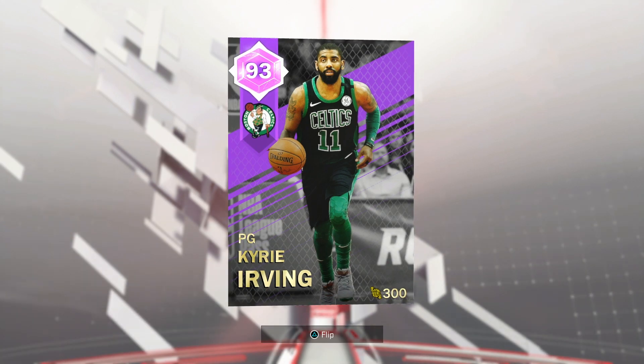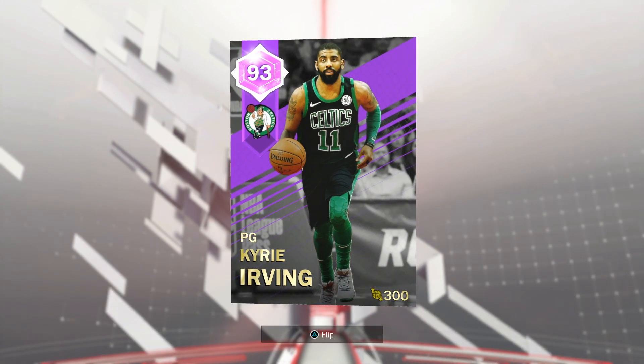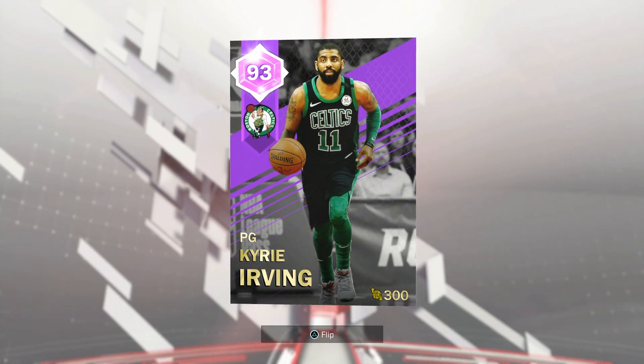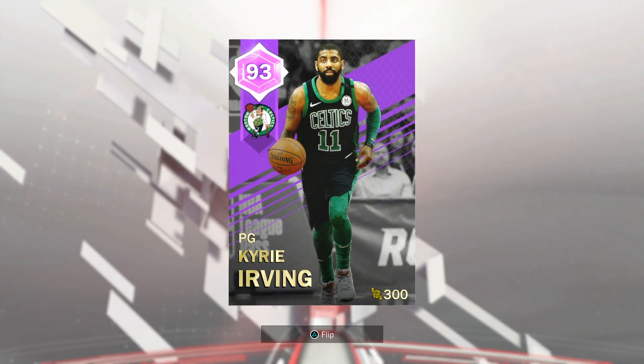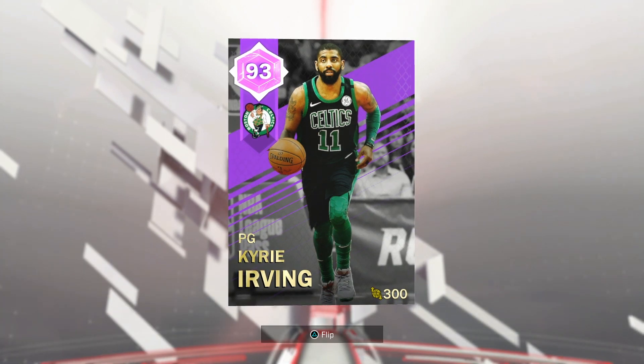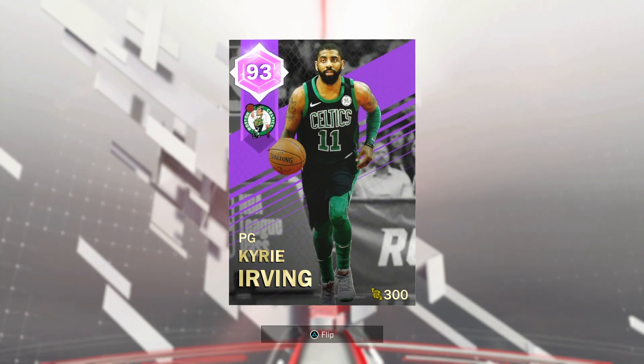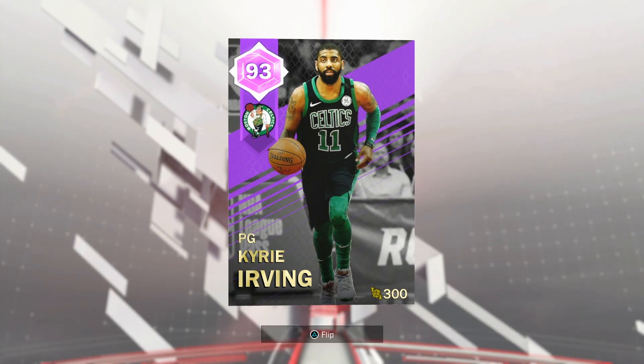HenryTheBladeJr here, and today I am bringing you a player from the Overdrive Collection, that being Amethyst Kyrie Irving. This card caught my interest. A lot of the diamonds actually ended up being pretty underwhelming — I was super hyped for them, expecting them to give them decent juice. I was a little disappointed in this collection. But nonetheless, today we've got Amethyst Kyrie Irving, 93 overall, 300 salary cap.